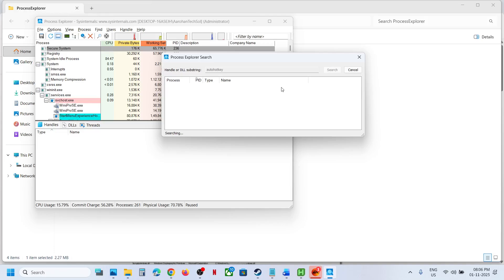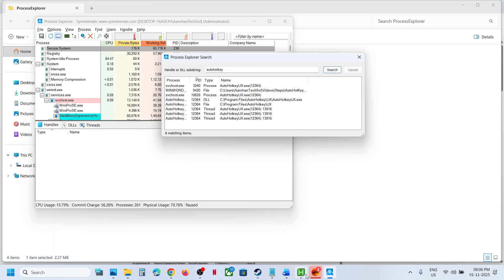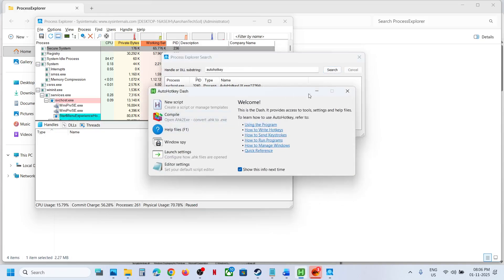In my case, AutoHotkey is running here. So here you can see AutoHotkey. You can close this search dialog.